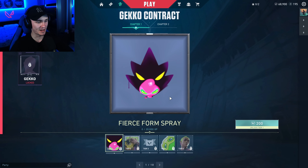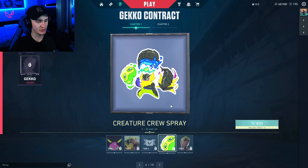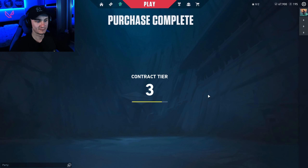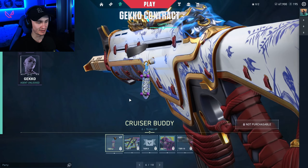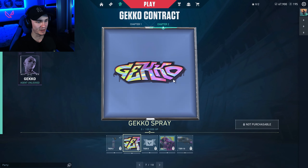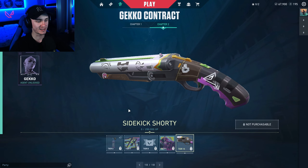Let's look at the Gecko's Contract. Here we have Fierce Form Spray. While we're on the Gecko card, we have Primordial Title, Creature Crew Spray — this is so cool. And finally, the Gecko. Let's unlock it. Now let's look at other things that are in Gecko's Contract. We have Cruiser Buddy, Skateboard, Gecko Spray — super, super cool — Vibing Title, Out on a Limb Card. And the last one, we have a Shorty Skin: Sidekick Shorty.